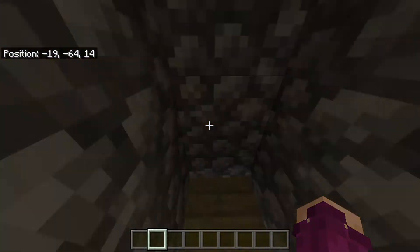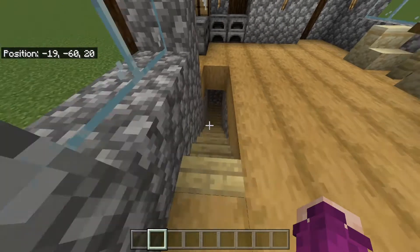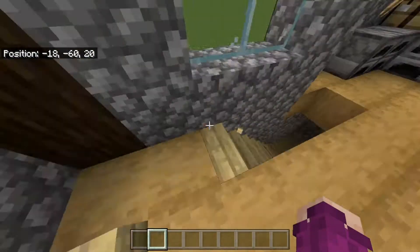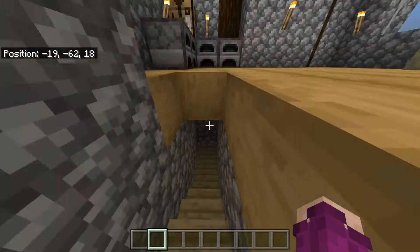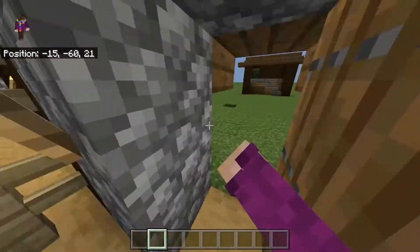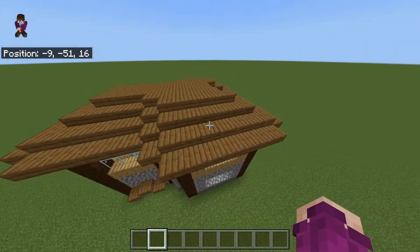I'm also wanting to put a basement into my house. The stairs for that will go right here. I'll use that basement to store items and then put in like a quote-unquote guest bedroom in case I ever have one of my friends on this world to play with me, so they have a place to stay. Okay, so I'll talk over to the actual world.